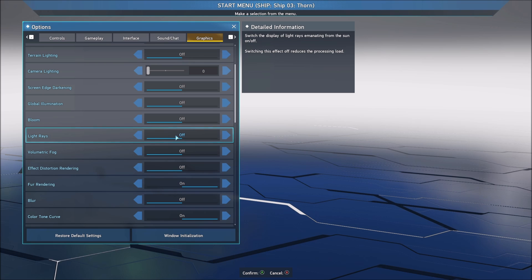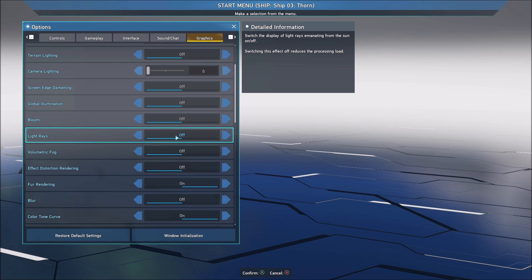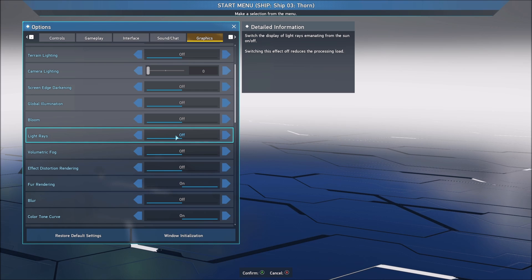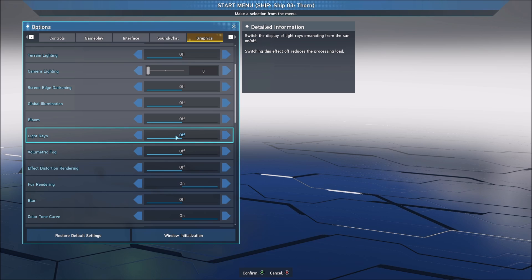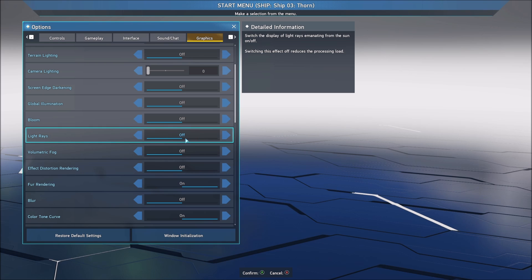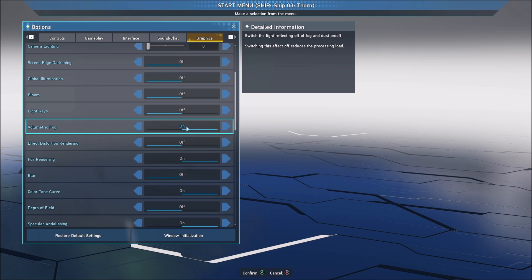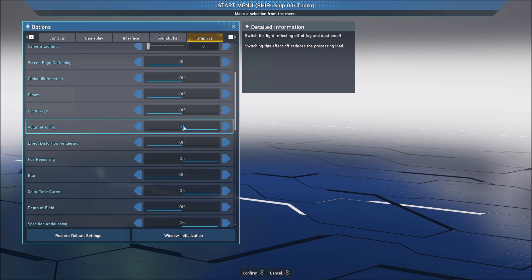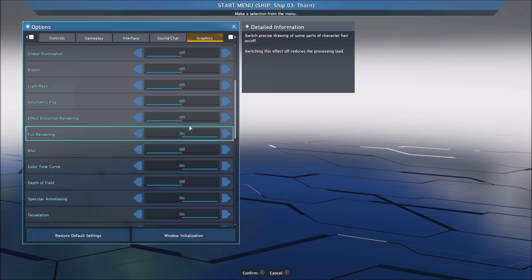Light rays — this one is kind of important. When you have those light rays effects with trees and stuff like that, I was getting a lot of FPS drops. So I really recommend to put this one at off if you're getting drops when you're seeing light rays. Definitely, this one is really important. Volumetric fog — this one also can give you a nice amount of FPS. From on to off I was getting a 4% boost, so I'm putting this one at off.